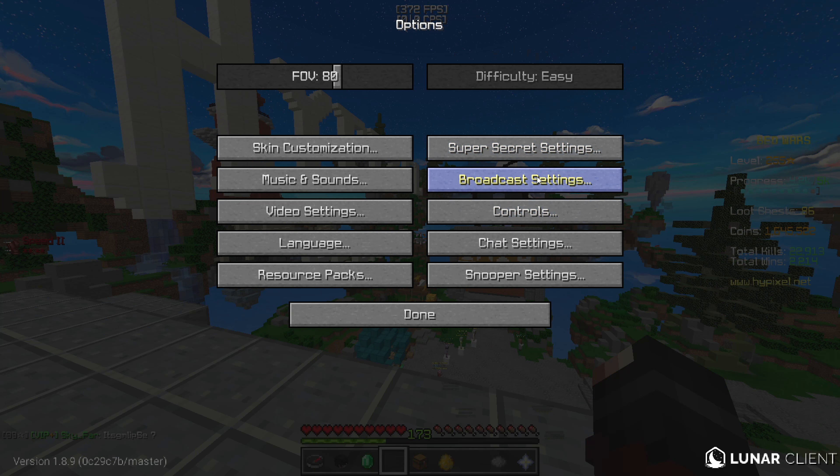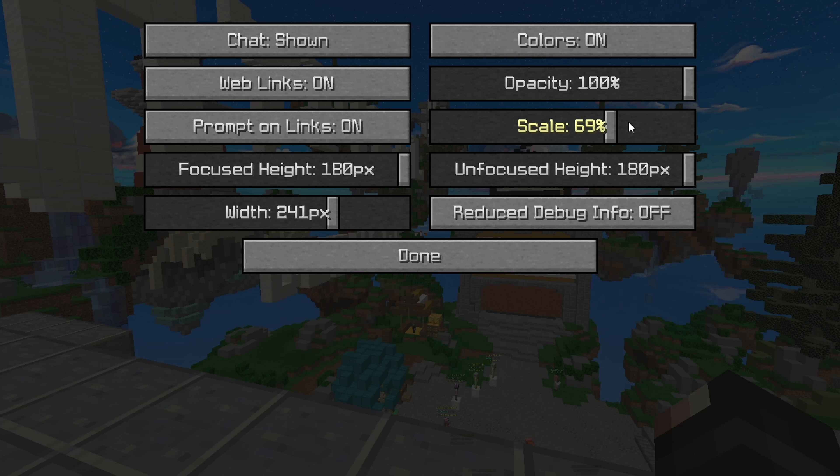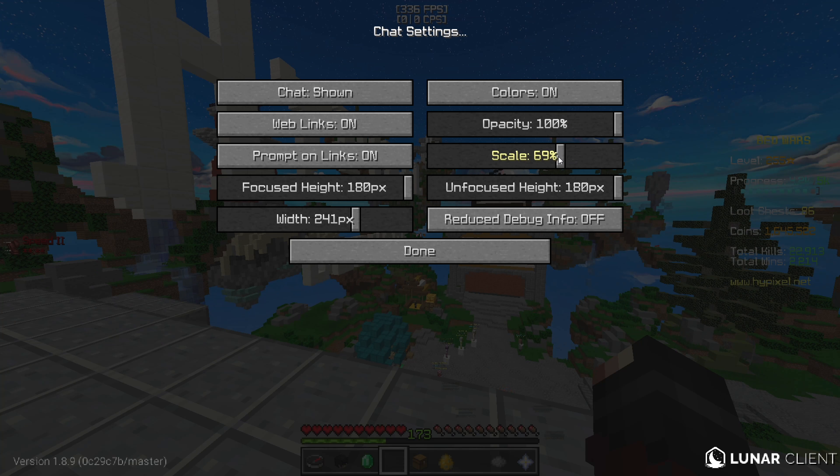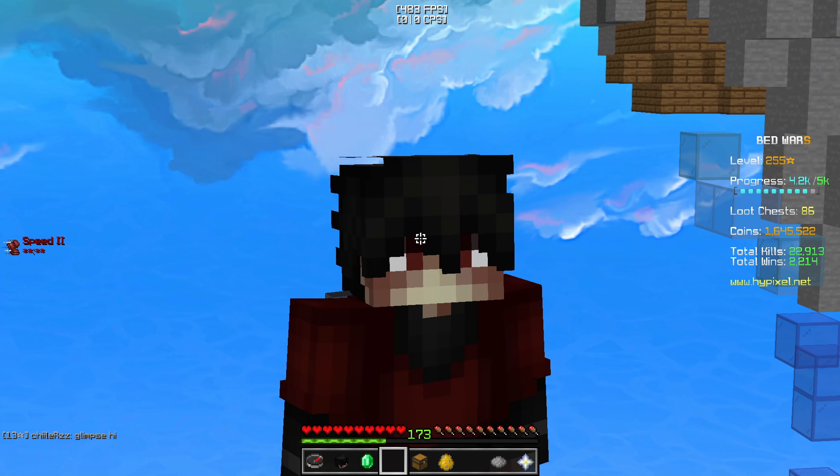My broadcast settings — I don't really do anything with that. For chat settings: web links is on, prompt on links is on, focus height is 180 pixels, width is 241 pixels, colors is on, opacity is 100, and my scale is 69. On focus height is 180 pixels, and reduced debug info is off. For snooper settings, I literally haven't touched that, so pretty much that's the default. And that's it for my settings in Minecraft.